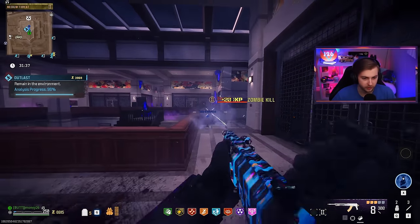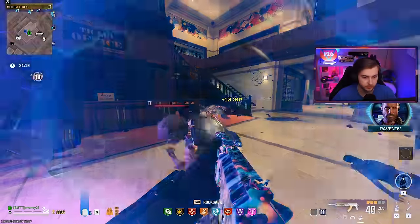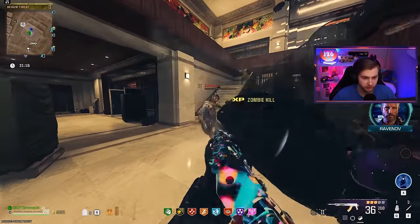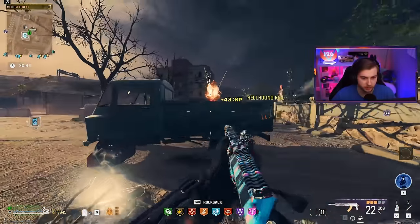Oh, we got a helpful Harry in here. He ain't that helpful. We got nothing for that — just a perk we already have. But we got to do at least two more contracts so we can actually afford Pack-a-Punch 3.